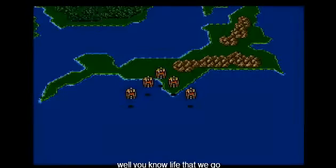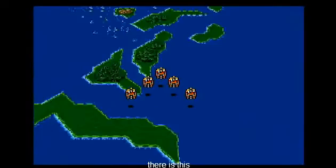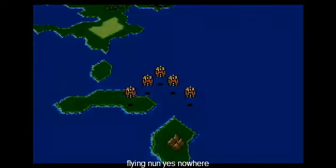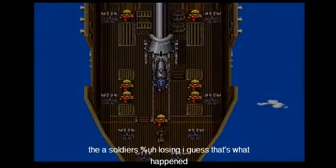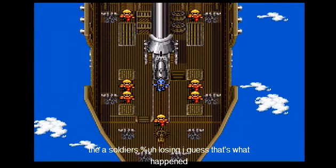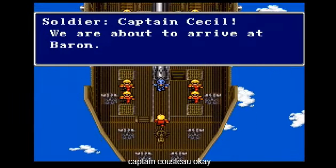Here we go. The screen's black — oh, there we go. We are in flying airships, flying north. We have some soldiers and a blue... I guess that's the captain. Captain Cecil. We arrived at Baron.